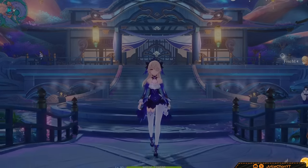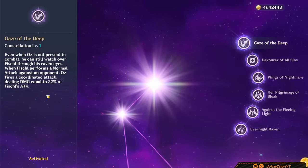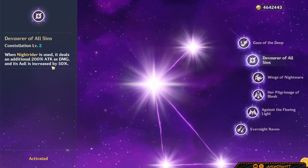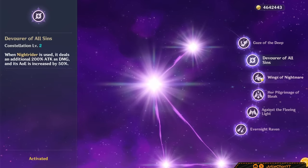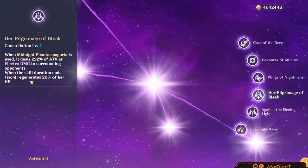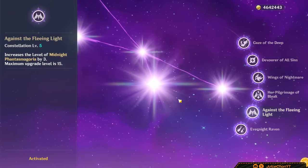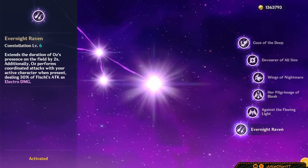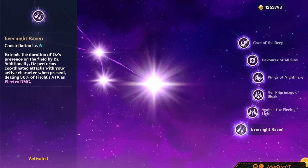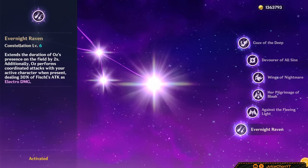Ready to take Fischl to the next level? C1 is honestly more of a nice bonus if you have her on-field for a couple of seconds firing off shots — otherwise it's kind of whatever. C2 only affects Oz's initial summon and is just a small DPS increase. C3 is a very nice constellation since it upgrades her skill by plus 3 — good DPS increase. C4, much like C2, isn't that influential to your DPS, but the extra survivability can be appreciated. C5 doesn't boost A4's damage, but it does boost the Electro strike dealt against enemies. C6 increases Oz's uptime by 2 seconds and causes Oz to coordinate his attacks with your active character instead of relying on auto-targeting — this significantly increases Fischl's Electro application and is a chunky increase to your DPS. Truly an excellent 4-star constellation.